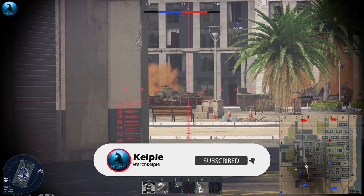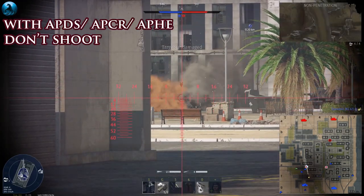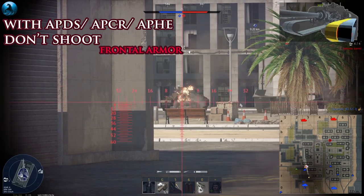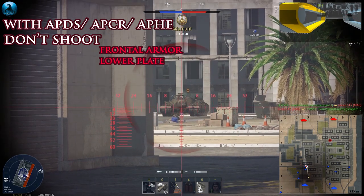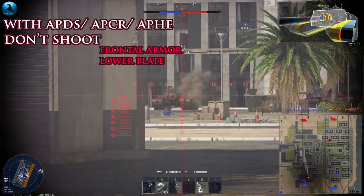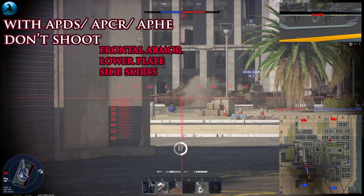Now I will show how not to shoot a T95. First thing, don't shoot his frontal armor. Second thing, don't shoot his lower plate. And last, don't shoot his side skirts.